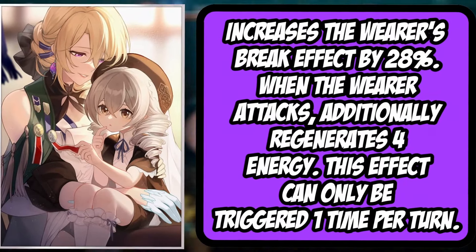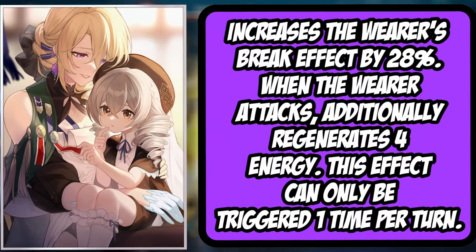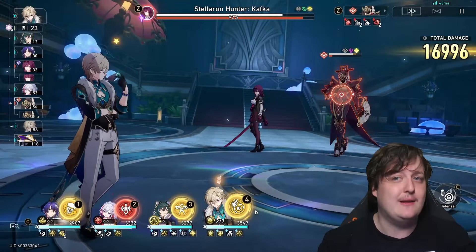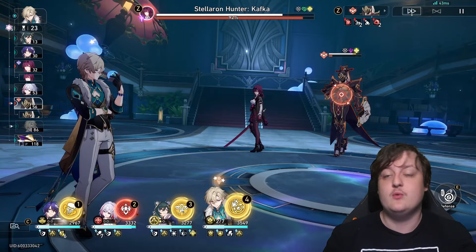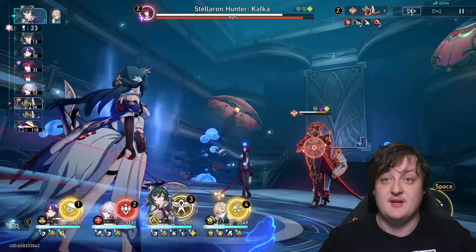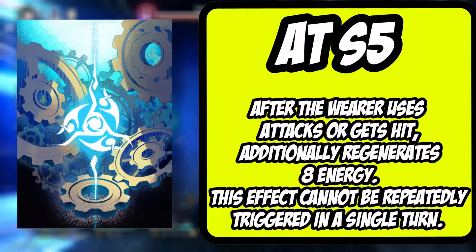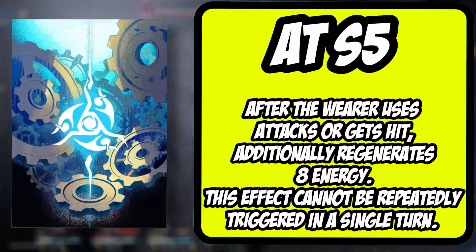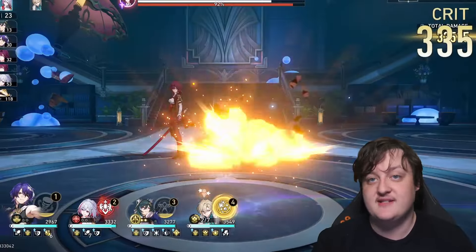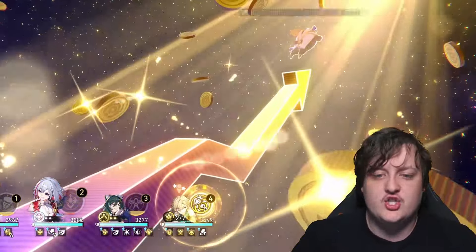Number two is Memories of the Past, because it increases her weakness break efficiency and gives her extra energy whenever she launches an attack. She does a lot of toughness damage to the enemy, so having this light cone increases break damage, letting her function more like a sub-DPS. Meshing Cogs can also work here — it helps her get energy back up very efficiently, and I actually prefer Meshing Cogs or Memories of the Past over other options.